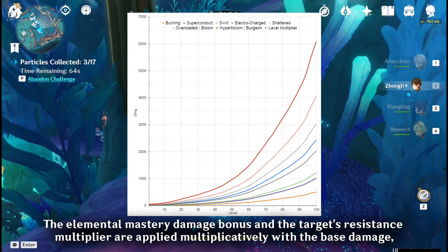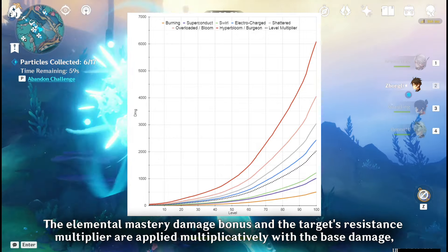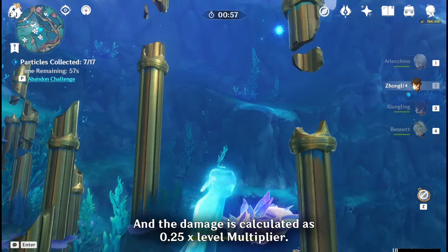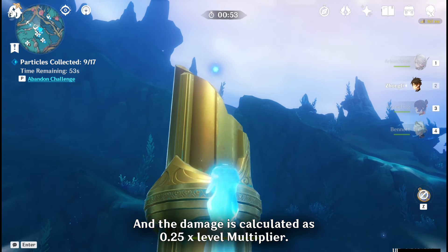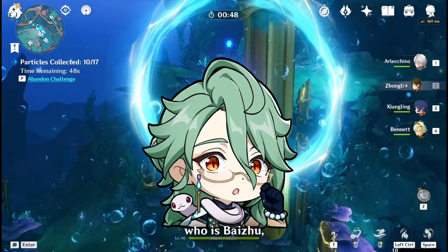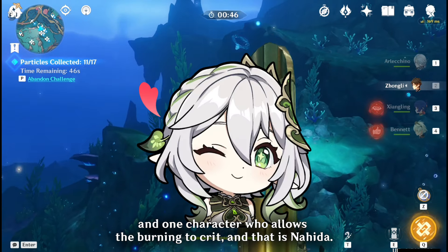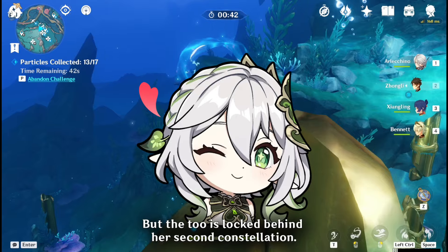The elemental mastery damage bonus and the target's resistance multiplier are applied multiplicatively with the base damage, and the damage is calculated as 0.25 multiplied by the level multiplier. At present, there's only one character who increases the burning damage bonus, who is Baizhu, and one character who allows burning to crit, and that is Nahida — but that is locked behind her second constellation.